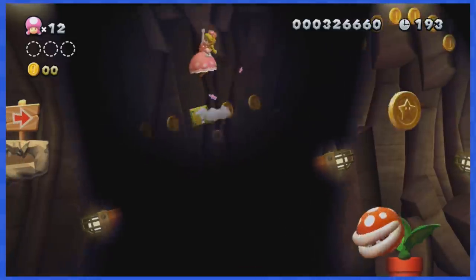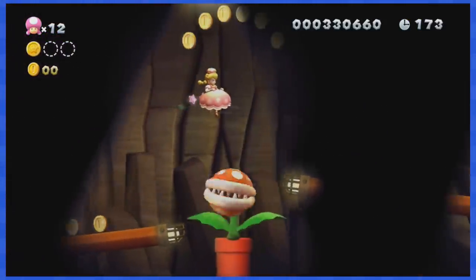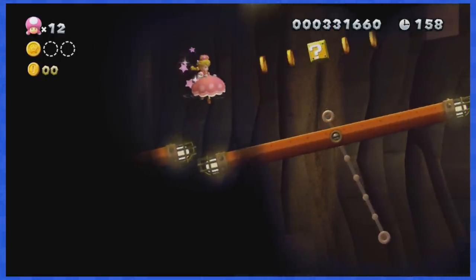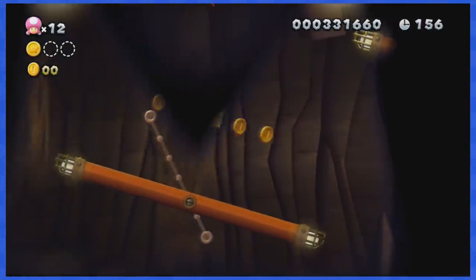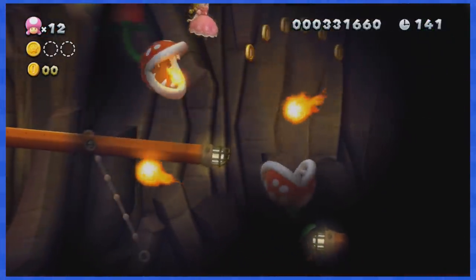World 2-3 takes place in a dark cave, with only a couple of lights to show you where to go. You can imagine this level is far from easy, as you have to make nerve-wracking jumps in the dark to dodge coins and piranha plants. This is not a friendly level at all.